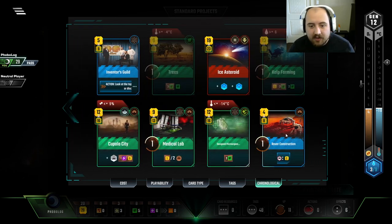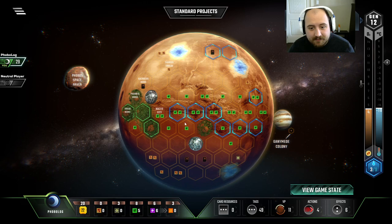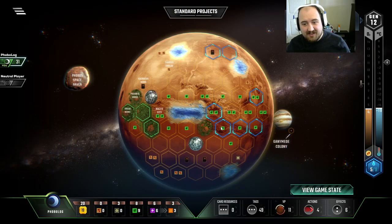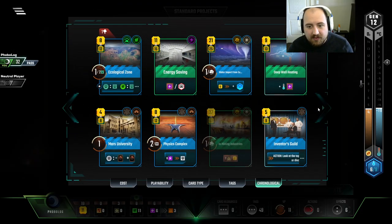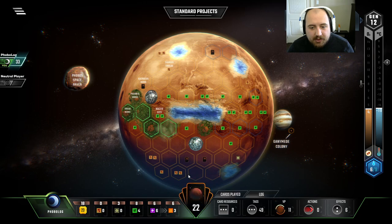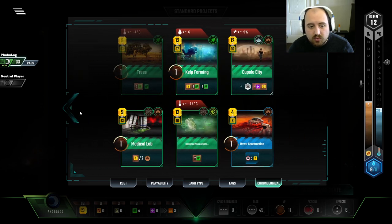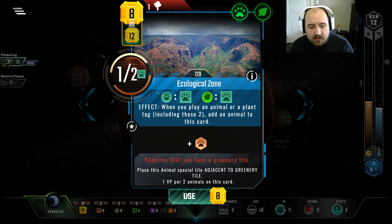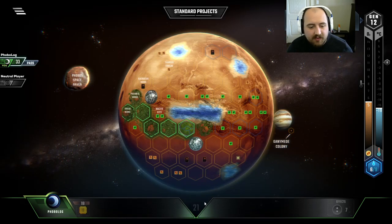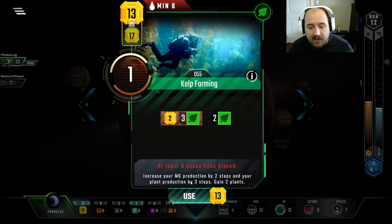Four bucks for a card cycle and then a card cycle on every science tag. I think instead you've got to play something like Ice Asteroid, and then Black Polar Dust, and that gets you into Kelp Farming. But before Kelp Farming, we try and get a little bit of money. Then we play Ecological Zone, because that goes for a bunch of money, and we can enhance it for half-point animals.